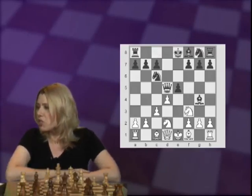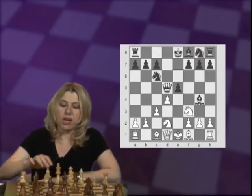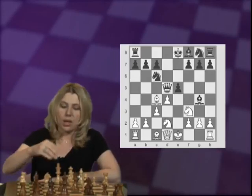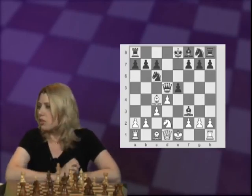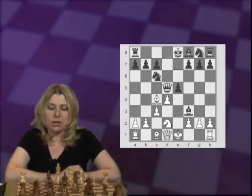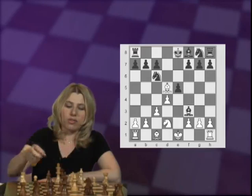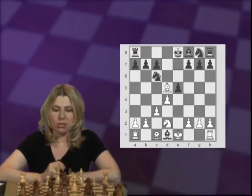If Black plays Bishop G4, which is a mistake, White would continue with Bishop C4. And after Bishop takes F3 — not taking the Queen — then Black would be fine after Bishop takes D1.